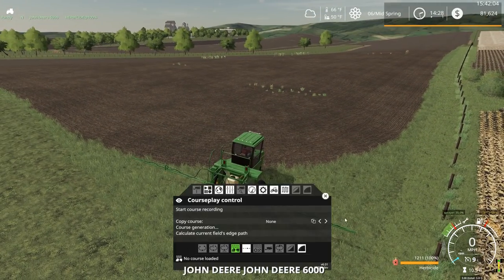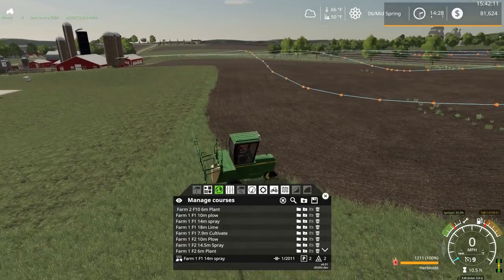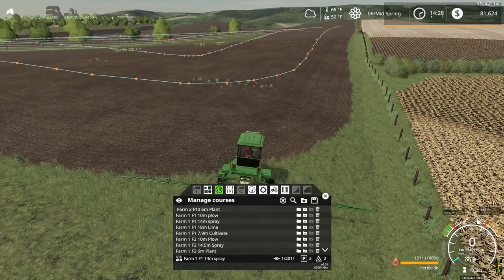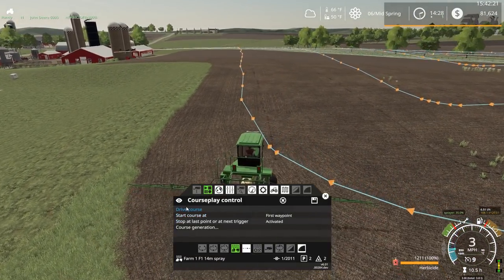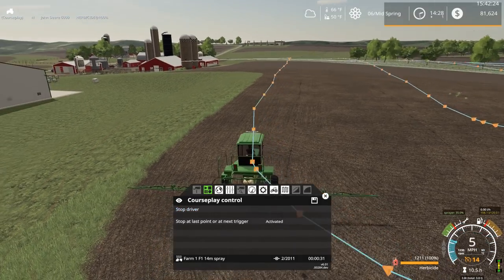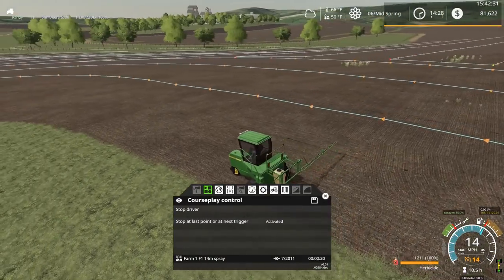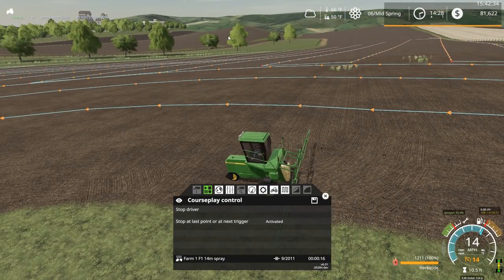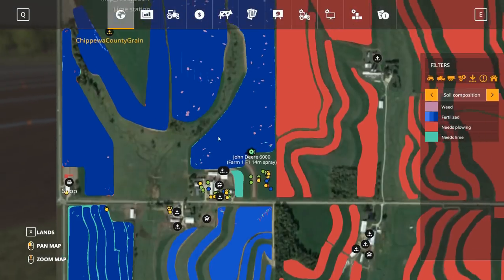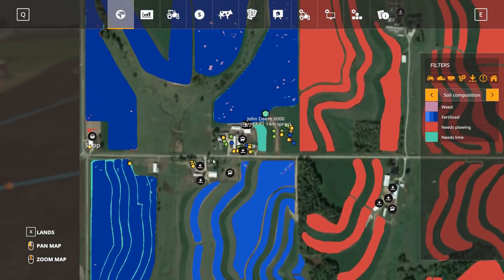Let's get the sprayer going here first. Farm one, field one, 14-meter spray. I switched out the sprayer and we now have herbicide in the sprayer that should kill the weeds. There are some spotty weeds here on this field — I believe that's something the Seasons Mod changes, rather than weeds throughout the entire field. Now it's just spotty type weeds. The rest of the fields look pretty good so we don't need to worry about them.